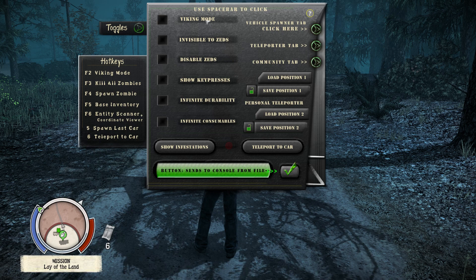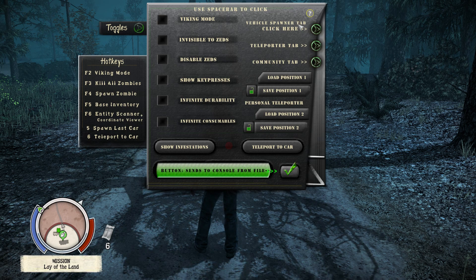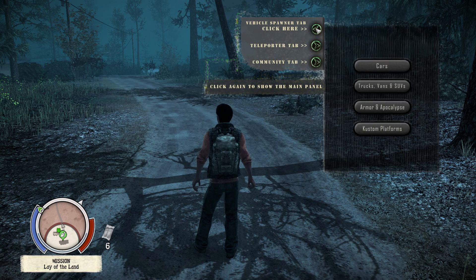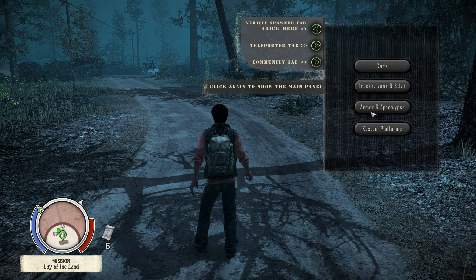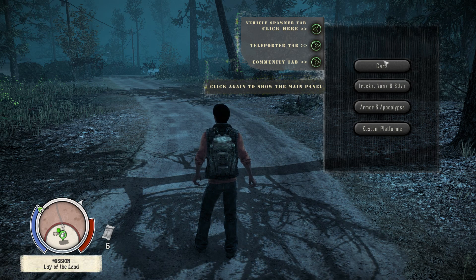Over on the other side we have the vehicle spawner tab, which is the one I use the most. This allows you to spawn any vehicle in the game. Press space and you have a few more menus — you have cars, trucks, vans and SUVs, and armor and apocalypse — those are your three vehicle categories.